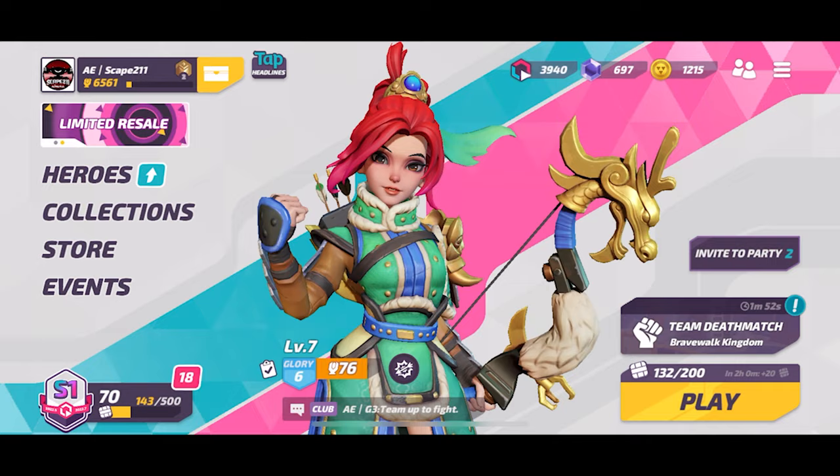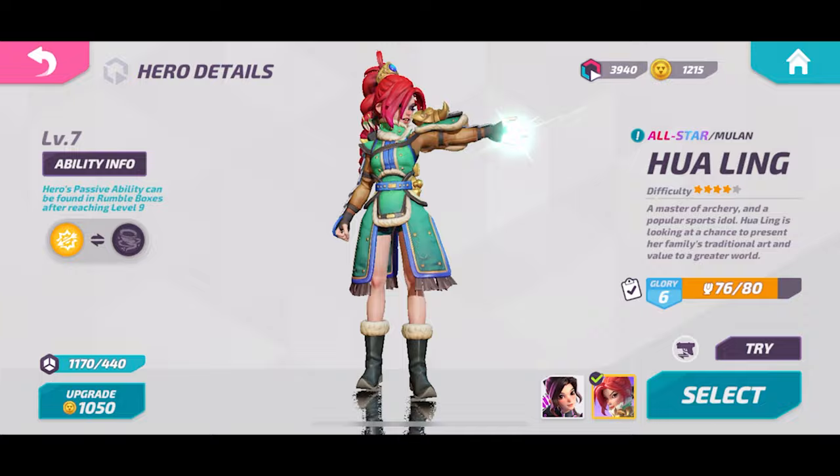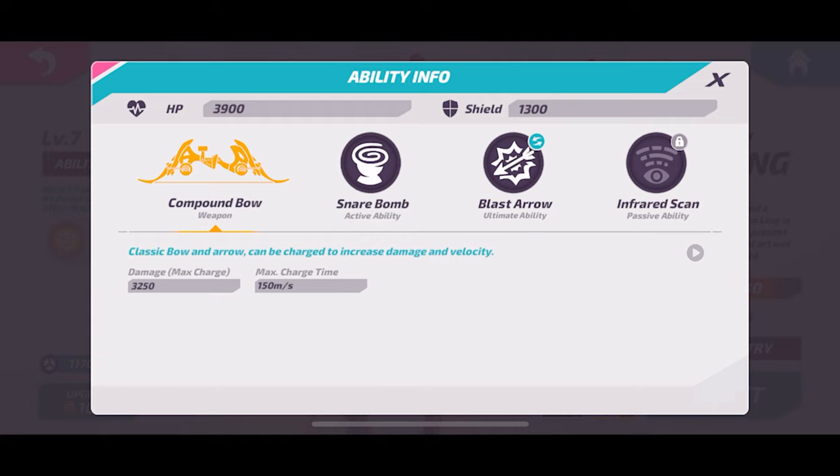What is up everybody, Escape to 11 here, and today we're doing another hero review. This time we're going to talk about the OP and controversial Quelling. A lot of people have been talking about a possible nerf for her, but before all that happens, let's take a look at her kit.